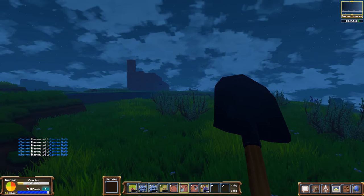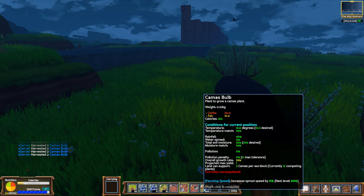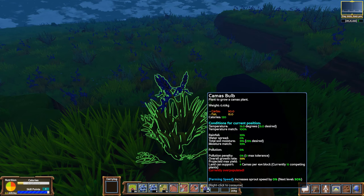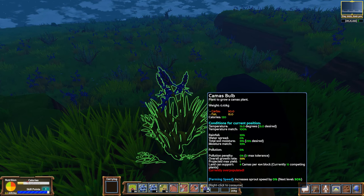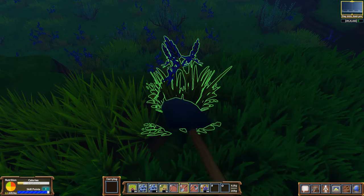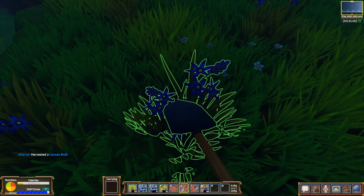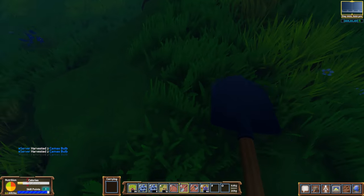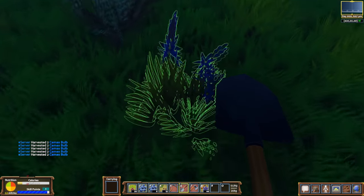If we wanted to, can we just eat this raw? Carbs, fat. Oh, look what happens if you hover over it — it says currently overpopulated. So we're doing these guys a favor by grabbing all this camis right here. There's too many on the server. It's pretty cool — it tells you how popular something is.